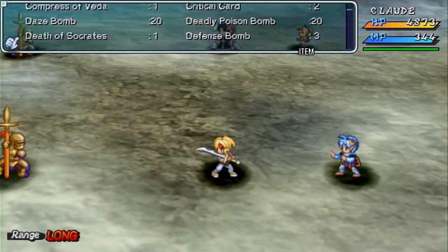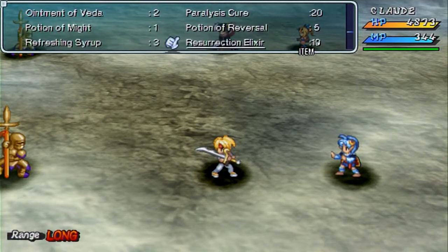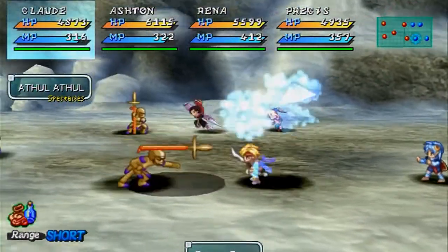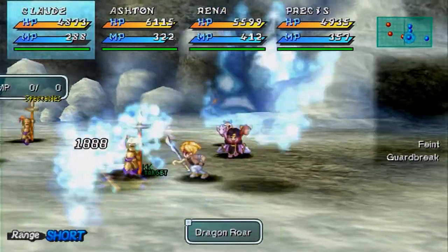Anyways let me identify these guys. Let's see what we're fighting against here. Athul, Athul. 5,000 HP. Really.